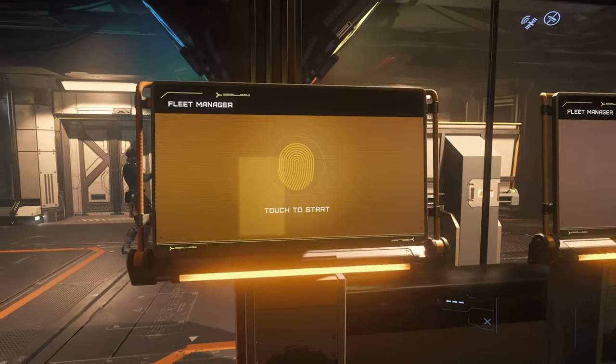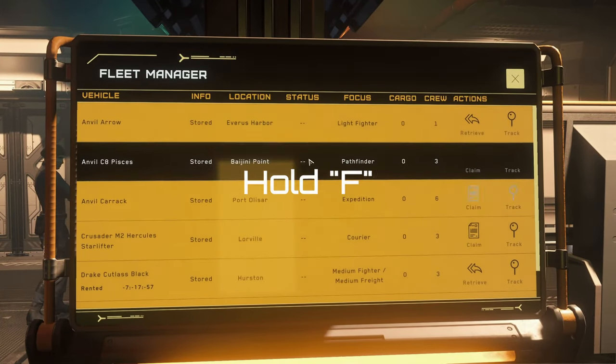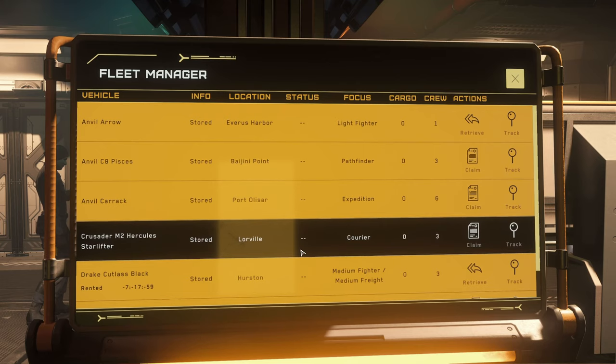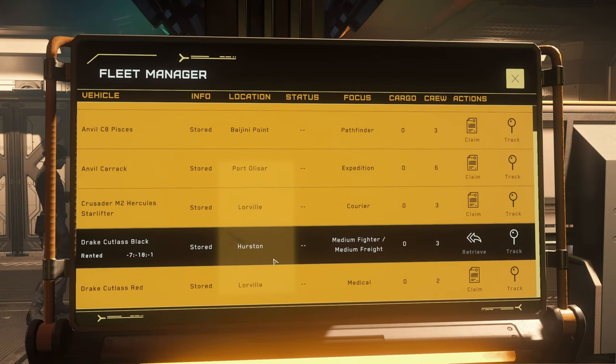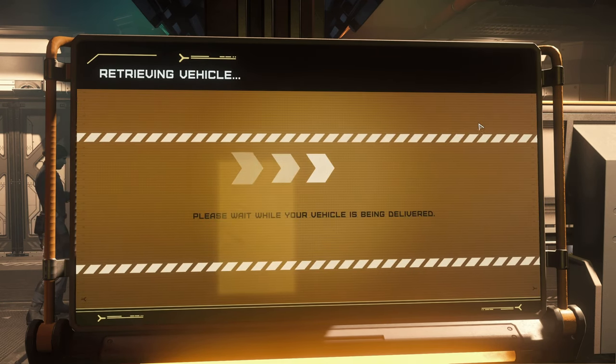So you want to find one of these ASOP terminals, hold F, left click to interact. You'll then be presented with a list of all the ships you currently own or are renting. All you need to do is find the ship you want to spawn in and click retrieve — it'll tell you it's being delivered to the platform.